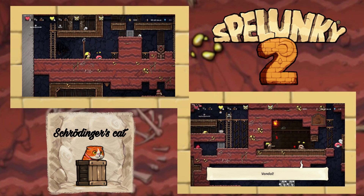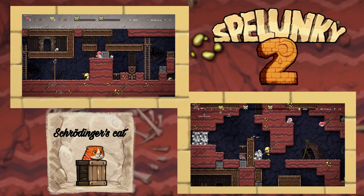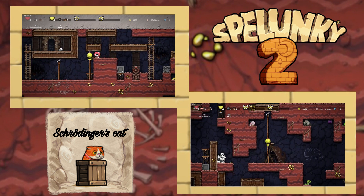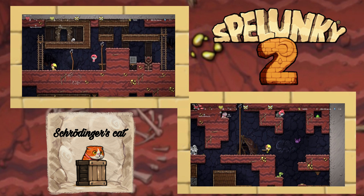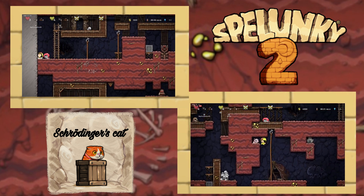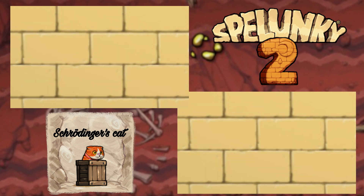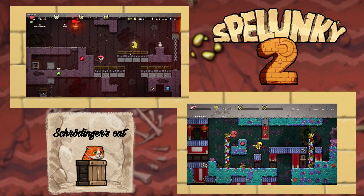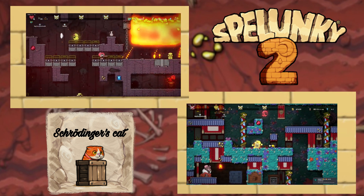Hello everybody and welcome back to Cam Critiques. I've got a bit of a different video from what I usually upload today, but I encountered something bizarre while playing Spelunky 2 online that I felt was video worthy. I have two normal online runs shown on screen right now — two games from two different sessions with the same two players? Well, that's actually not what's happening at all. What if I told you that these games are actually being played simultaneously among two people in a single online session?